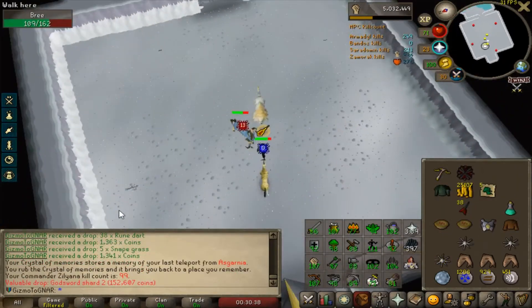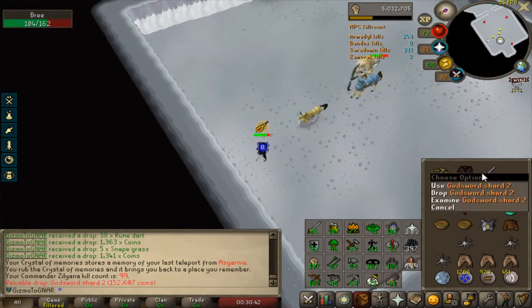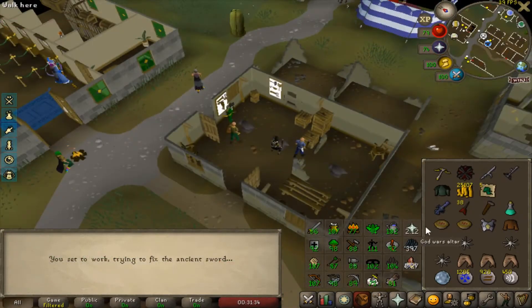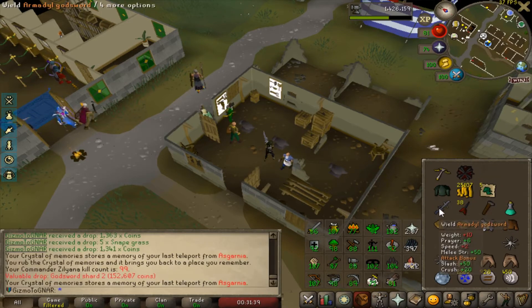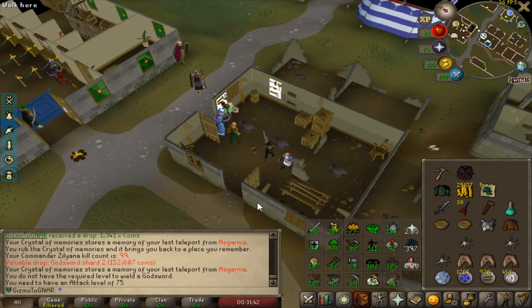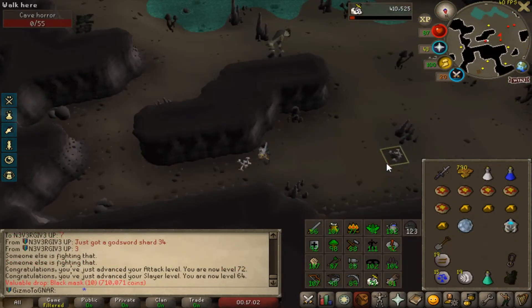Yes, we did it! I don't even need to kill the minions now. The Armadyl God Sword — always one of my favorites, and soon I'll be able to put it to good use. At Bandos mostly, but Zulrah and a whole bunch of places. Well, that was easy — like 6 kills.